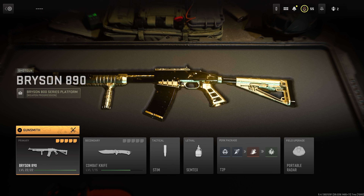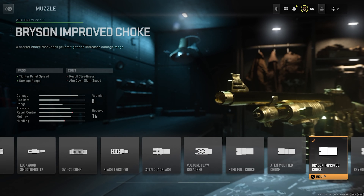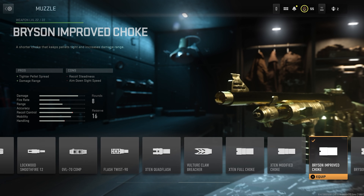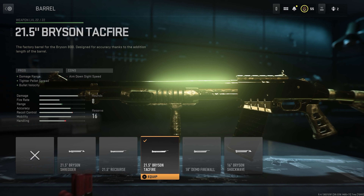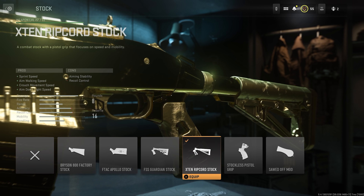This is the best Bryson class setup in Modern Warfare 2. For the underbarrel we have the VX Pineapple grip, for the muzzle we have the Bryson Improved Choke, for the barrel we have the 21.5 inch Bryson Tack Fire, for the laser we have the Tack Laser, and for the stock we have the X10 Rip Cord stock.